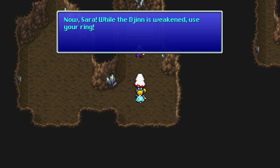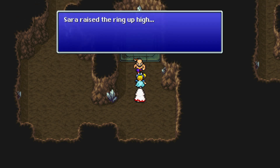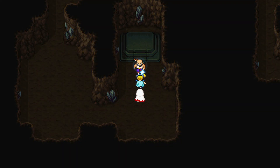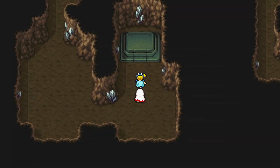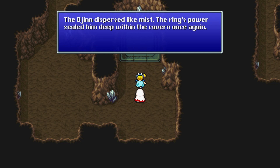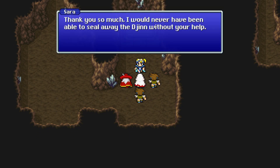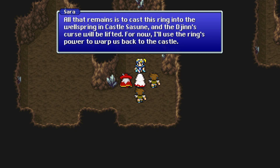Sarah, while the Djinn is weak, use your ring! Sarah raises the ring up high — epic clash music. The Djinn dispersed like mist — the ring's power sealed him deep within the cavern once again. 'Thank you so much. I would never have been able to seal away the Djinn without your help. All that remains is to cast the ring into the wellspring in Castle Sassoon and the Djinn's curse will be lifted.'